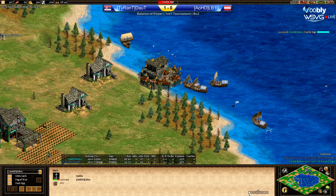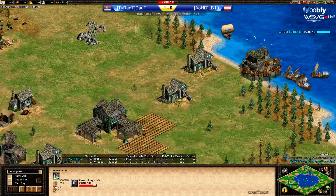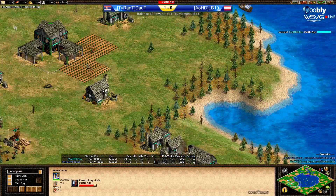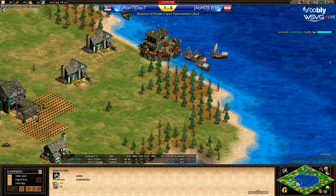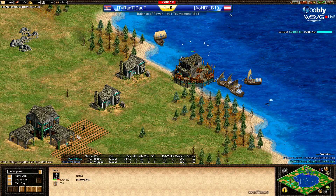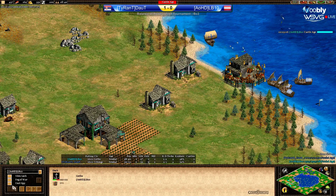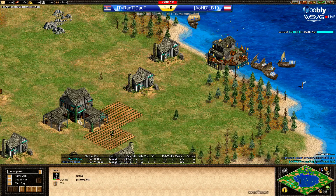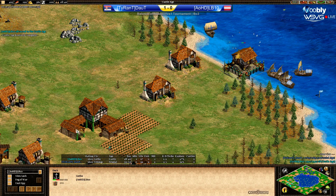Back to LB10 — this dock is still there, so that's good for him. He will need a second one though. He can start making the second one while garrisoning fire ships. He'll be able to get at least two fire ships from this dock, it looks like.